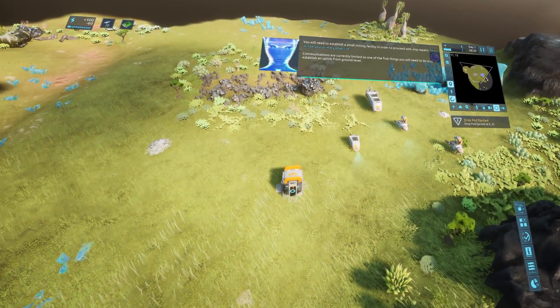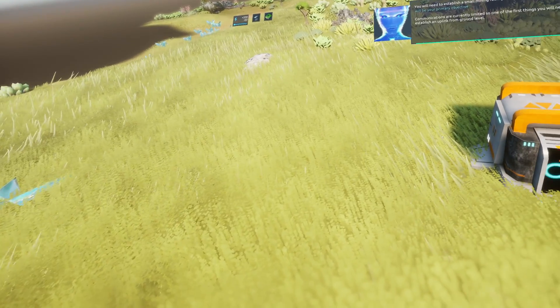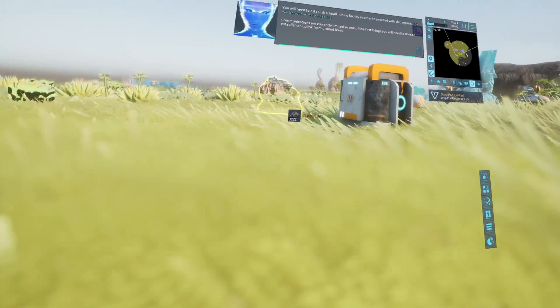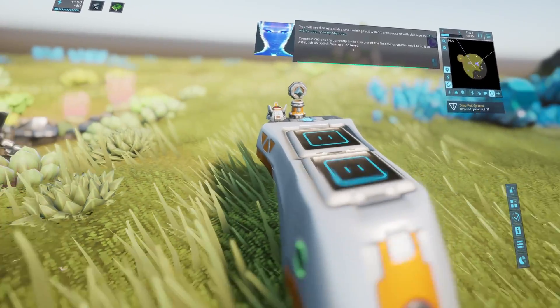You will need to establish a small mining facility in order to proceed with ship repairs. This will be your primary objective. Communications are currently limited, so one of the first things you will need to do is establish an uplink from ground level. Try to find metal and crystal deposits, as we will need them for repairs.